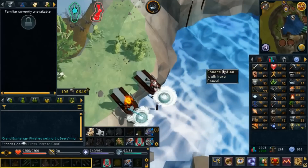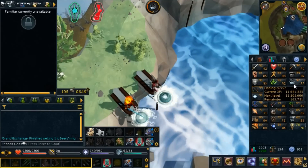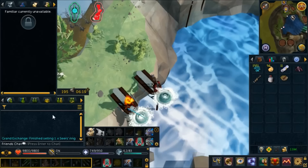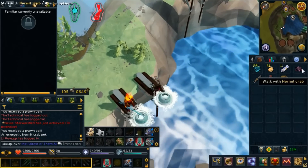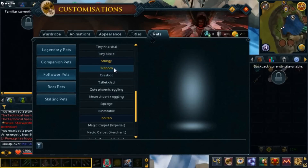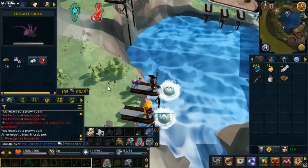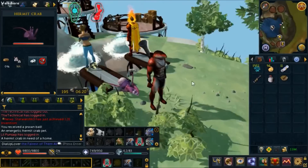I came back to the Prifddinas waterfall because I just can't help myself — it's like an addiction to fishing. We're pretty close to 98, and I wanted to finish up these two fishing rod-o-matics. And boom — look what we got, we got the hermit crab pet! I didn't even see the message in chat; it was just there in my inventory. It doesn't go into the pets interface unfortunately, but we can walk with it and it follows around — it's pretty cute.